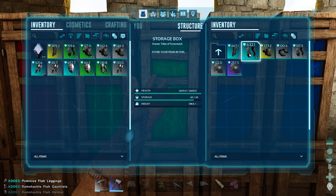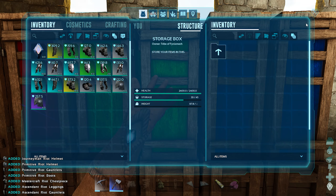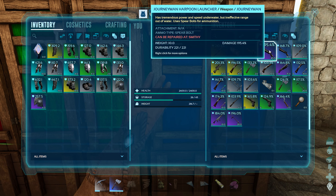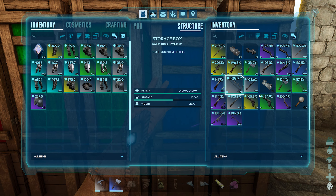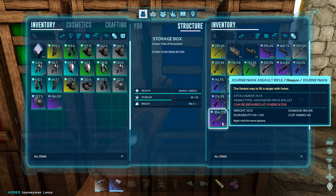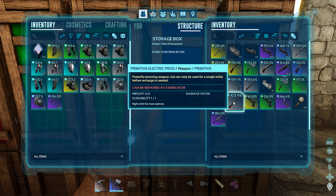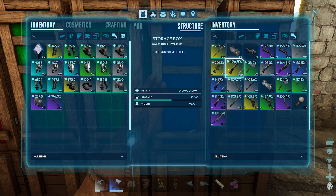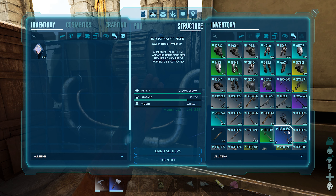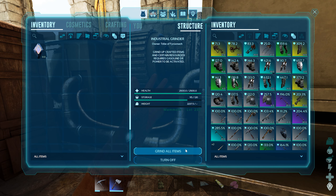We'll be able to find more flak, and I already have blueprints for things too. As soon as we get the industrial forge, it'll be a lot easier to smelt metal. We don't need a lance, and I don't really need an assault rifle. These are all the things right now I can find — there's still a lot of stuff on other dinos — but there's a lot of ascended items here.